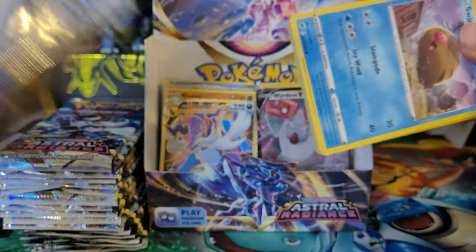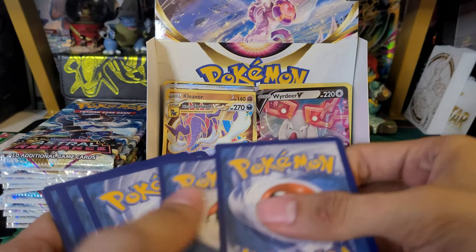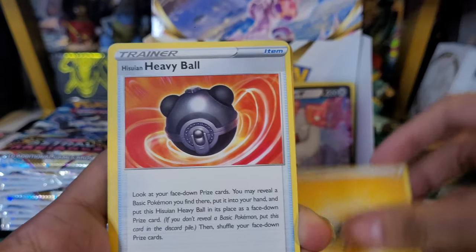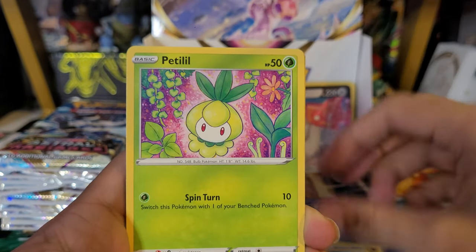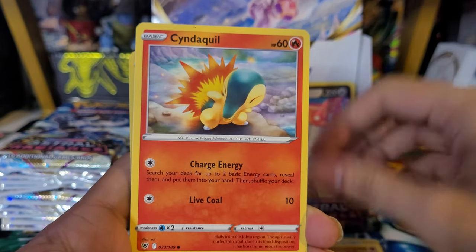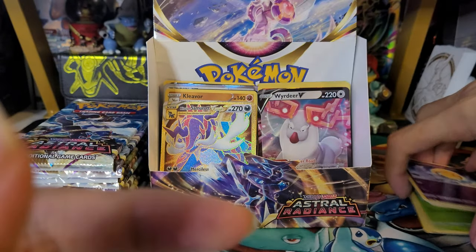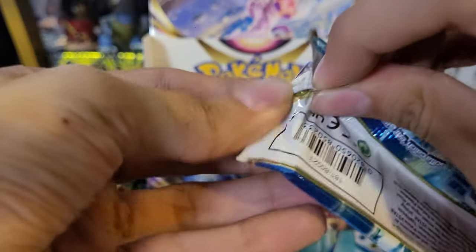Wouldn't surprise me if all the hits were just in that first half. Twentieth pack: Lightning Energy, Heavy Ball, Hippopotas, Dark Patch, Swinub, Petalil, Bergmite, Hippopotas, Cyndaquil, Uxie reverse, and a Vespiquen non-holo rare. Think I might try to get all the non-holo rares — see how many there are. Vespiquen is pretty cool actually.